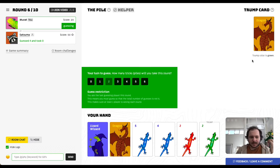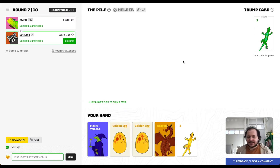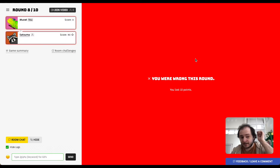Salah chose green, so all green cards are now trump. I am the last guessing player; she has guessed four in round six, so I cannot guess two. She won a round where she announced four tricks, earning 20 points plus 40 points for the four tricks guessed. You can check which cards were played in any round by clicking on the helper.